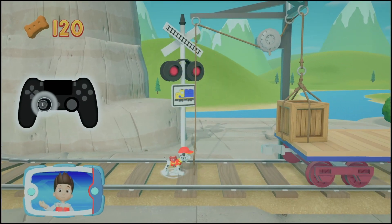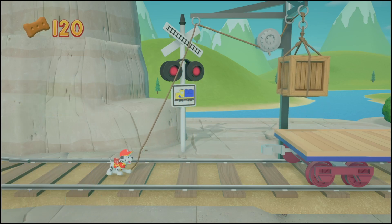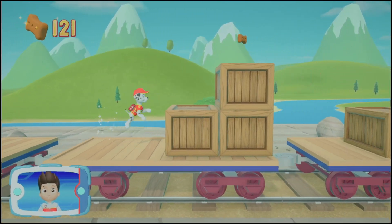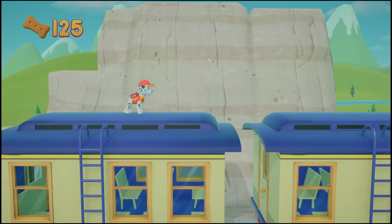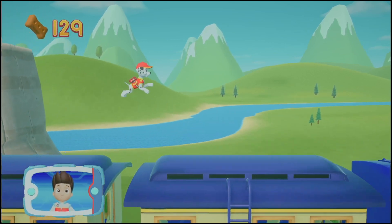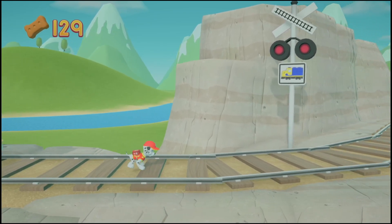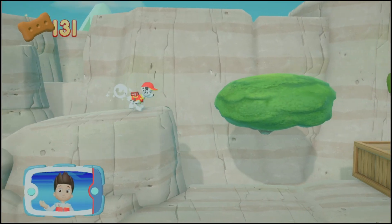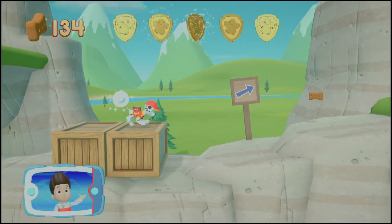See the broken bridge? Marshall can bandage the scrap materials together to make a bridge. Use his bandages to repair the bridge — that really patched things up! Now let's get Skye's special flying splint to the eagle. Time to pull the rope to the left — move the left stick. Go quickly! You have to get through the path before it closes. Great job, we're almost there! There's a golden paw print nearby.